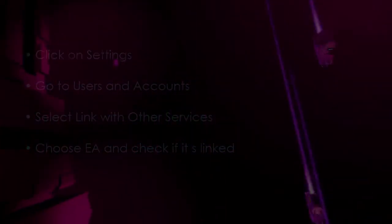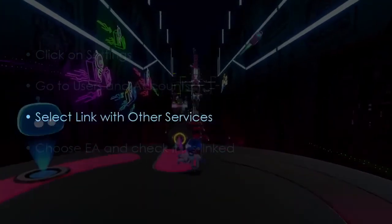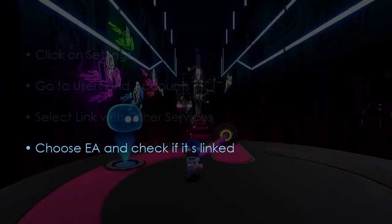Click settings, then go to users and accounts. Select link with other services. Next, choose EA and check if linked.